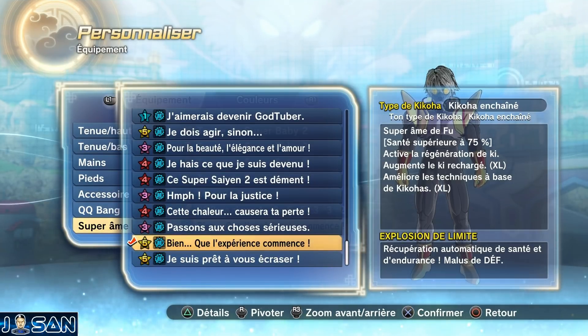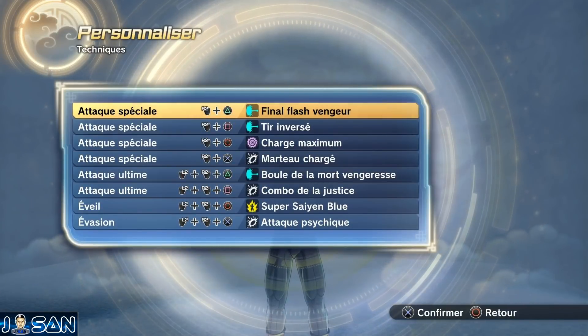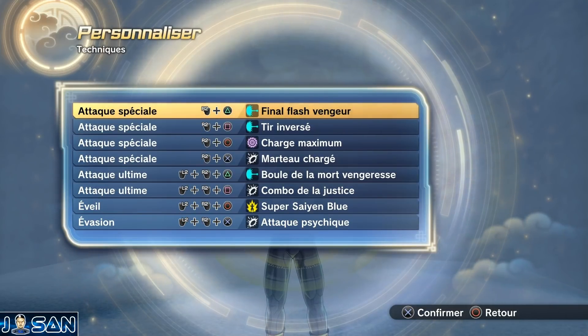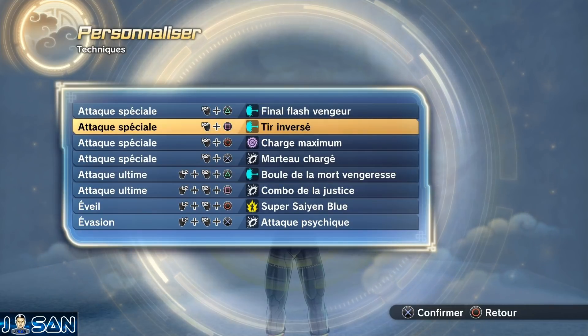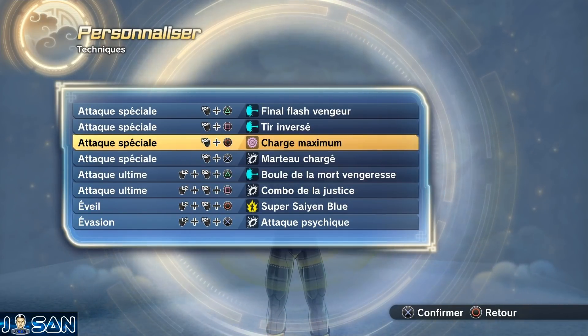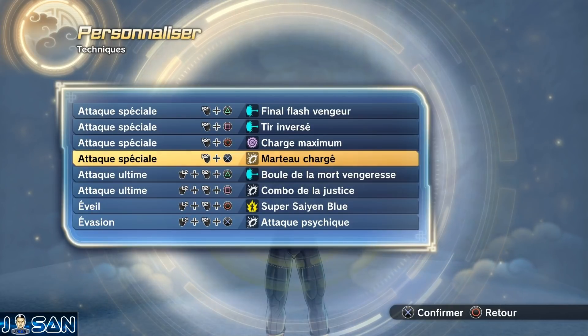Au niveau des techniques, on partira avec des techniques de Baby Vegeta, en commençant par le Final Flash Vengeur qu'on débloque dans la quête parallèle numéro 124. En deuxième technique spéciale, le Tir Inversé qu'on débloque dans la quête parallèle numéro 123. Évidemment la Charge Maximum qu'on débloque dans l'examen numéro 5. Et pour finir sur les techniques spéciales, le Marteau Chargé qu'on débloque dans la quête parallèle numéro 123.